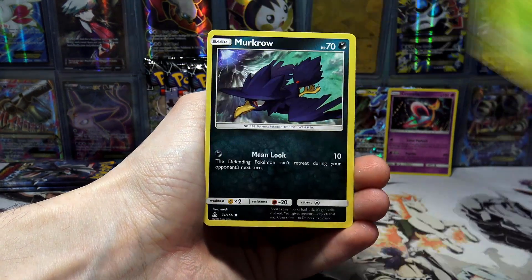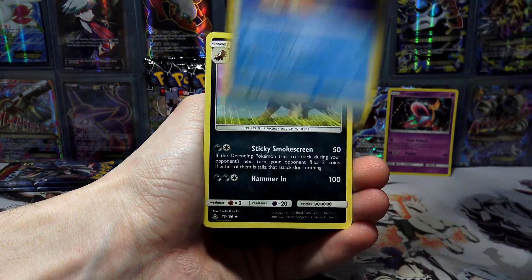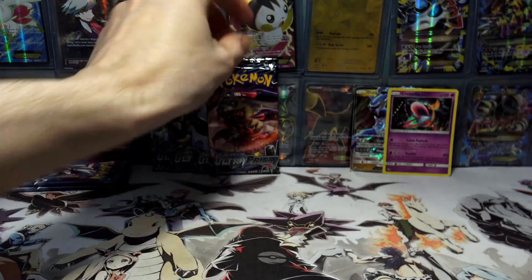We've got a Shinx, Carnivine, a Murkrow, an Unlisted Leaf Energy, Electric Memory, Floatzel, Skuntank, Mount Coronet Reverse Holo, and a Sandslash.